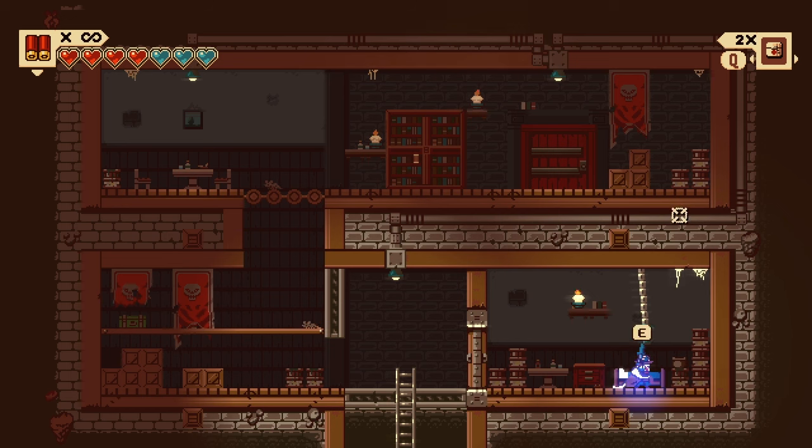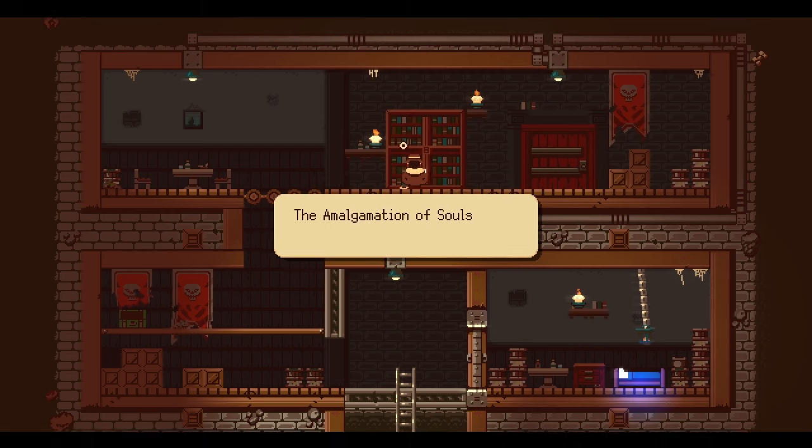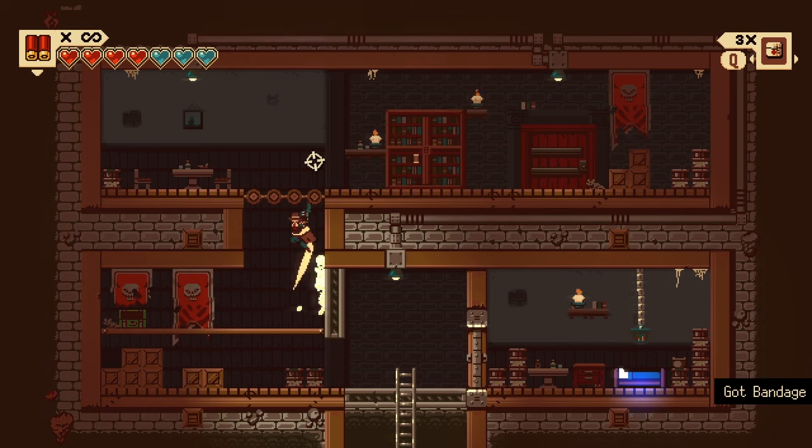Your job as an artist should be to help make this pattern recognition easier. To give a good example of this, we can look at Umbrella again. Look at the scene and think about where your attention goes. You see the blue bed in the corner — it's basically the only saturated bright blue in the scene, so it stands out. You see the blinking bottles, and you see the rats running around. The blue bed is the safe spot, so it's important. The blinking bottles are stuff you can interact with, so they're also important. You can clearly see that thought has been put into this scene.